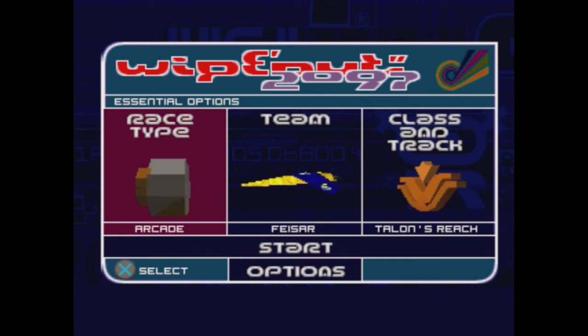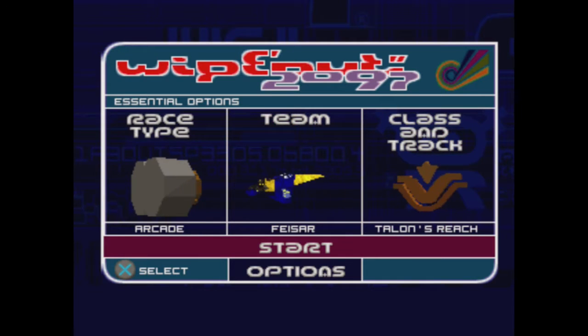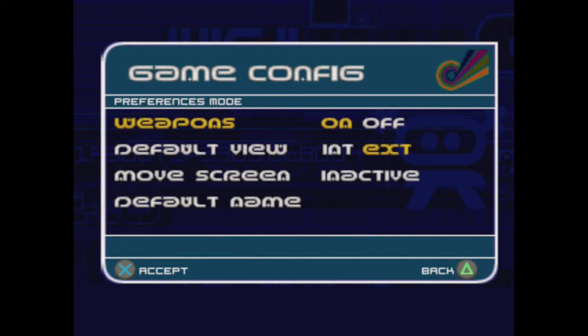Let's hop into this and see what there is. I find with all these old PlayStation games that I totally don't remember much about the menu screens at all. Let's go into options. We got audio config, controller config, password. It's under preferences.